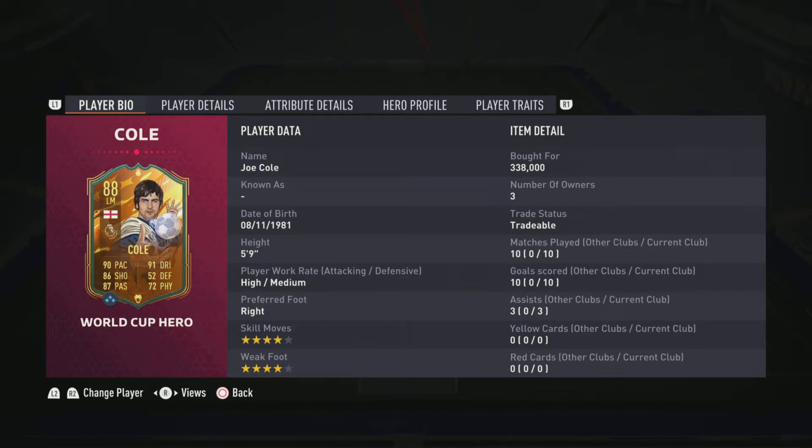When it comes to physical, he's not the strongest of players, so he does tend to get pushed off the ball and bullied now and then — especially by bigger centre-backs like Van Dijk. You can't expect him to hold his own physically, but the key thing he's got going for him is his pace and dribbling, so you have to catch him first before you can push him off the ball.